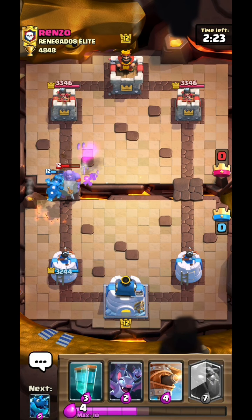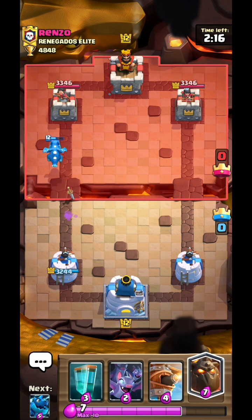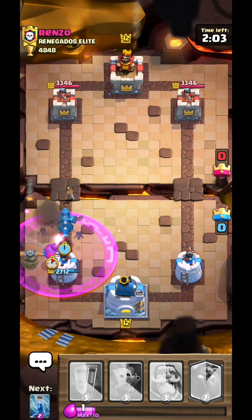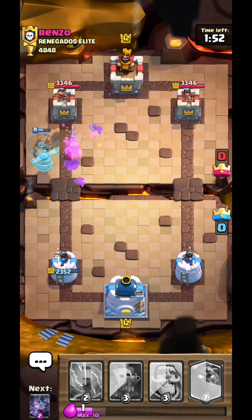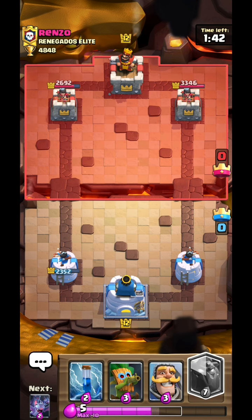The baby dragon will die to the electro dragon hopefully, and the boulder doesn't get any hits. I just let the electro dragon die and I did not expect that push. I need to place the electro dragon fast — barely managed. I'll use the clone on the baby dragon because I don't want to deal with it even though it has received enough damage. He's not letting me build up enough elixir for the Lava Hound in the back, which is good on his end.